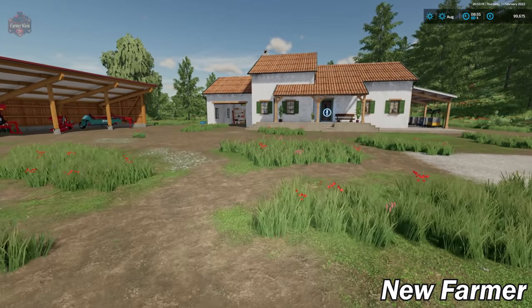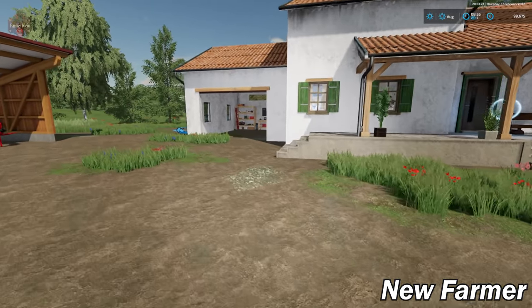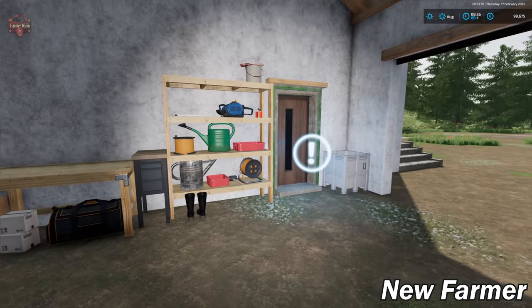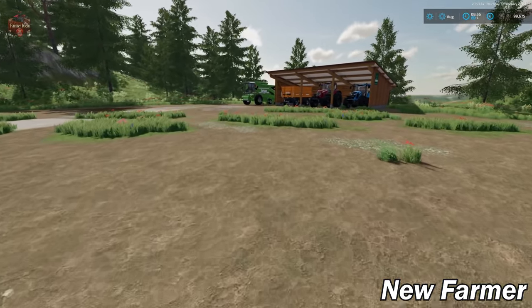This map includes the 20 game cartridge collectibles from the Holt Bay of the Room map. If you collect all of them, they will spawn here and you will get a cool $1,000,000 as a result of your efforts.